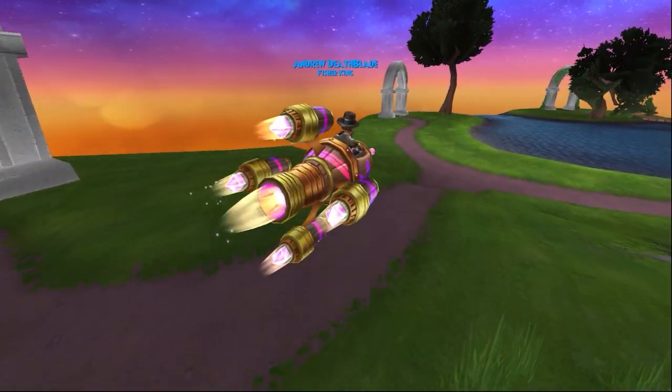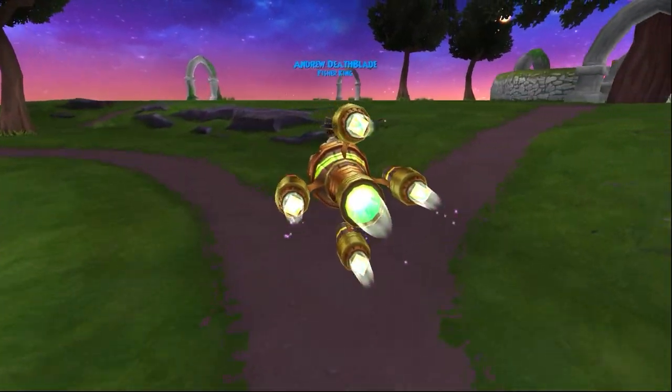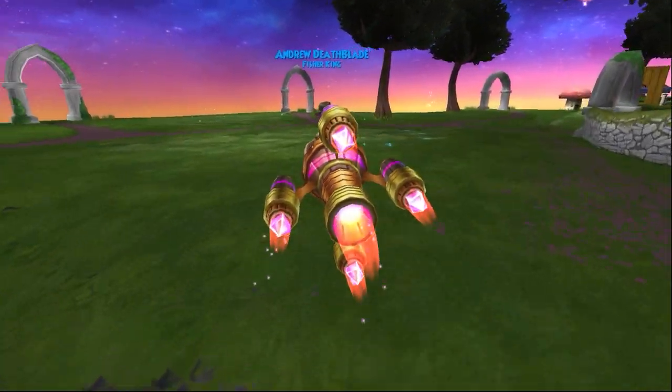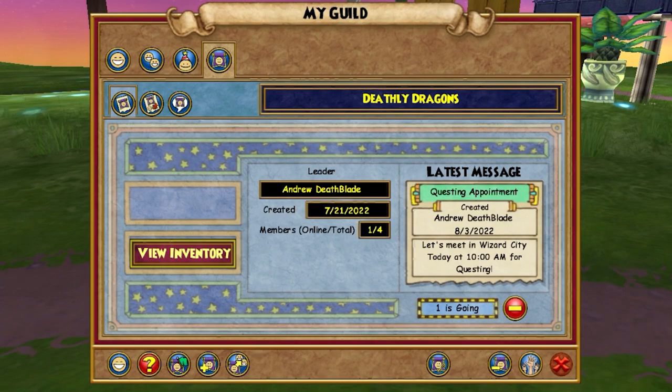Multiple characters on one account in the same guild will only count as one member, meaning if every guild member has all of their six characters in the guild, you will have 300 characters in the guild. You can see your guild information and how to start your guild by looking in the social tab.